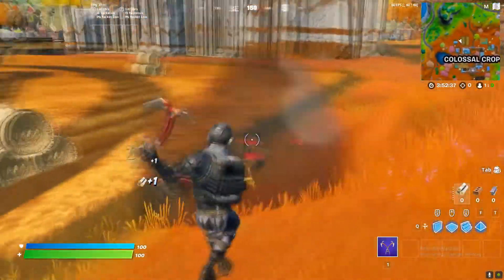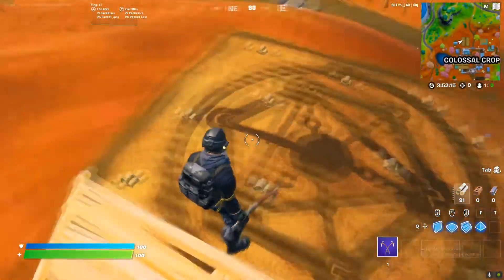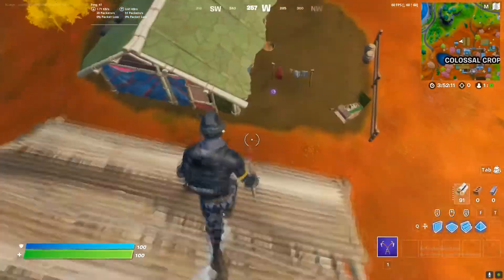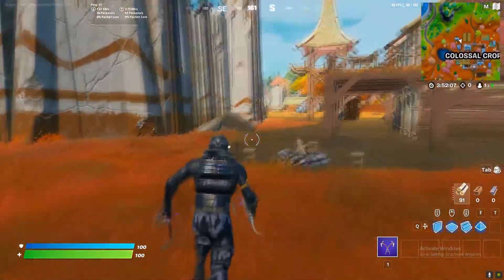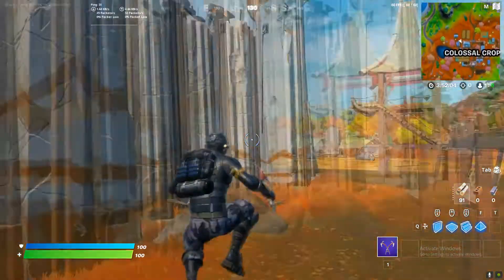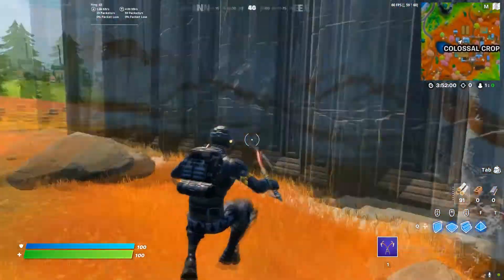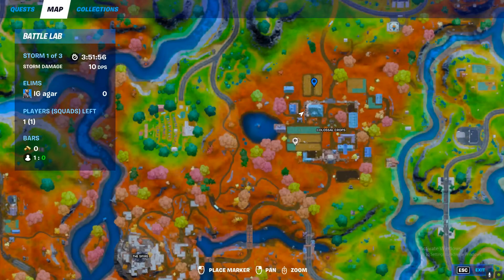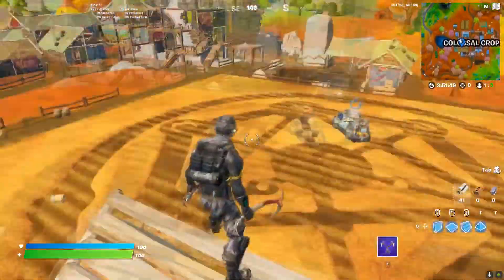There's the first location. Now as you can see, I'll show you guys from the top. As you can see there's a weird shape, so yeah, there's the first location. The next location is right over there — it looks like the same pattern. So that's the first location, let me just mark it. There's the first location and the second location is over here.